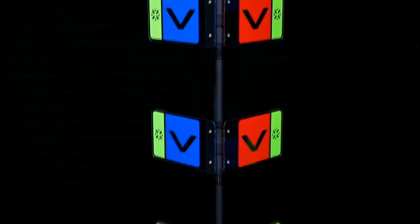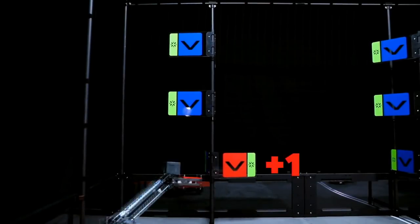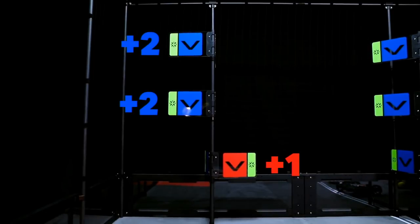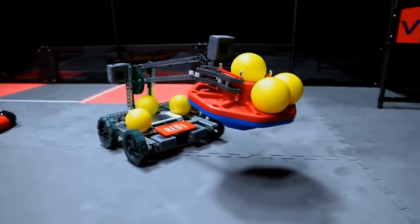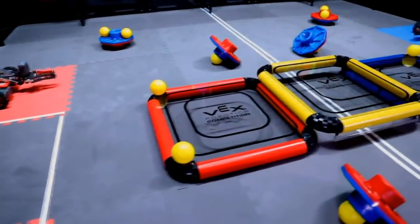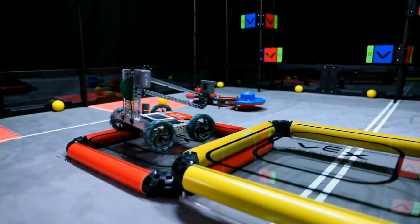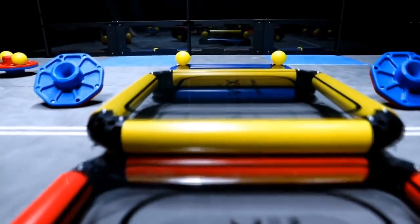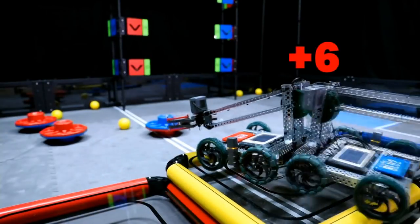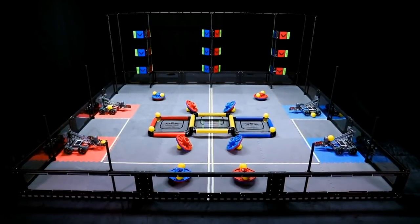Caps scored on top of posts are worth additional points. Low flags are worth one point each. The VRC Turning Point field has eight caps, six posts, nine flags, and 20 balls.